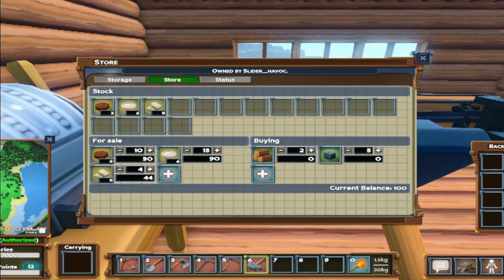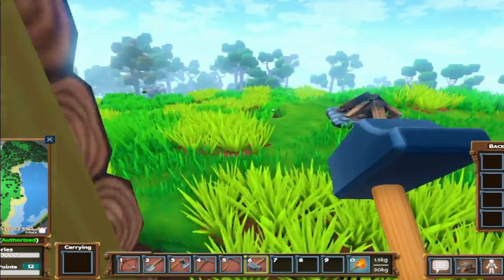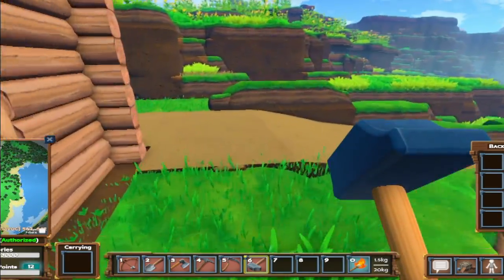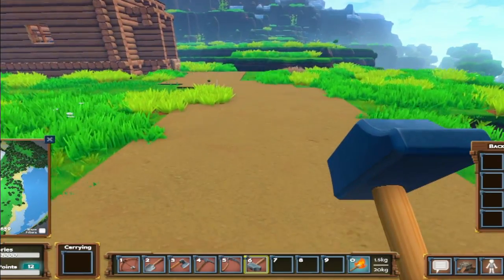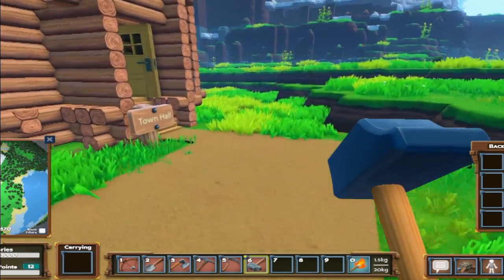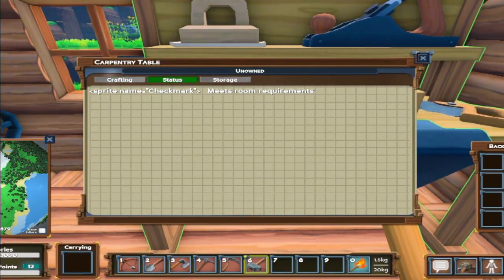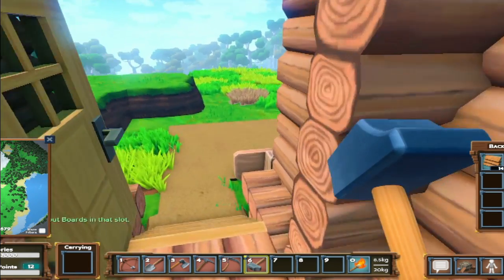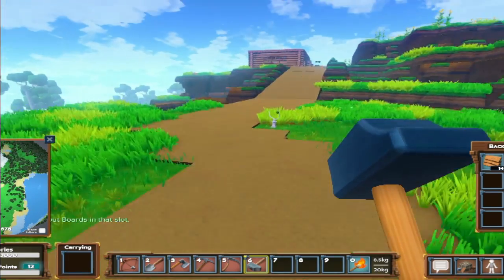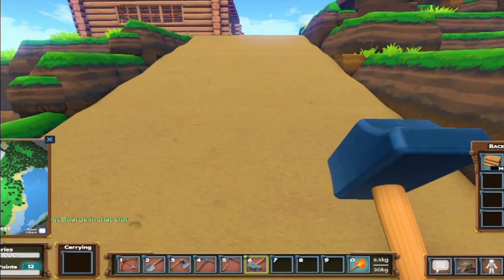Wood and stone are all I'm really looking for right now. Now that I know I can do stone instead of dirt roads I'm going to stay away from dirt. Let's run down and get the rest of our boards and we can go ahead and start making our cart. We'll see how useful we can make it and see if I can actually get it down to the forest to get a whole bunch of wood up here at once. Let's grab the rest of these boards - there we go.